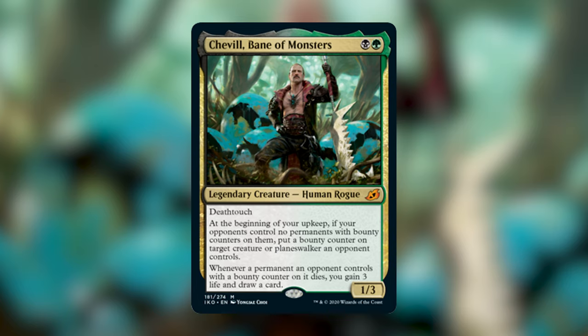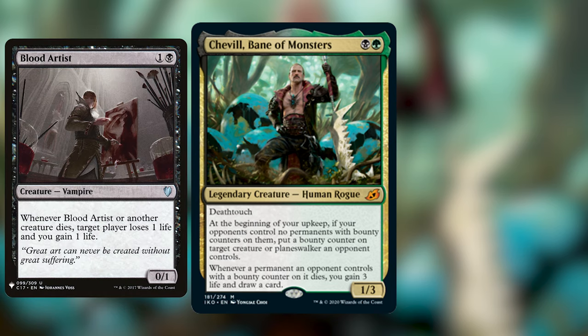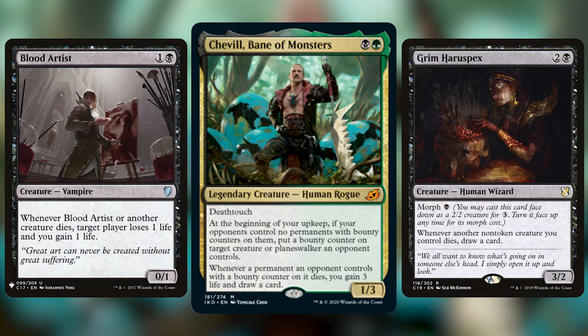I see Chevill as a good utility creature that benefits from opponents' creatures dying, but getting that benefit once every couple of turns seems really tough when you could be playing other cards that benefit even more when creatures die — like pingers, Blood Artists, or draw engines like Grim Haruspex. Not to mention, benefiting off of your own creatures dying seems a lot more powerful in green-black, and Chevill doesn't really want you to do that. If you're considering building Chevill, you need to make sure you have control of the board at all times, which is tricky unless your meta specifically calls for it.